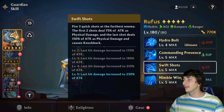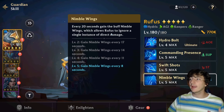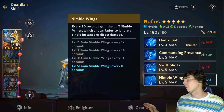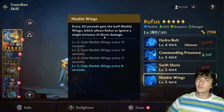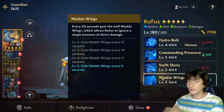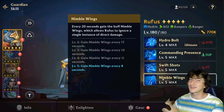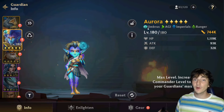The last skill is a passive called Nimble Wings — every eight seconds Rufus ignores a single instance of direct damage. Honestly this passive is nothing amazing. It can be great if it dodges a huge hit like an ultimate, but most of the time it will just dodge a basic attack. This is partly why Rufus is top three and not higher.